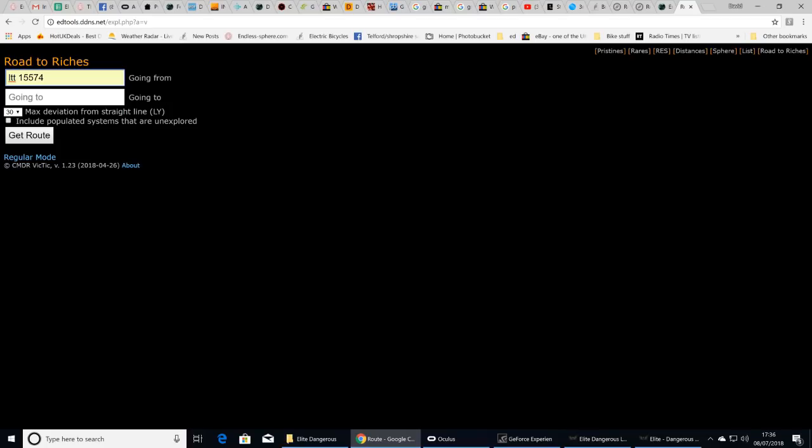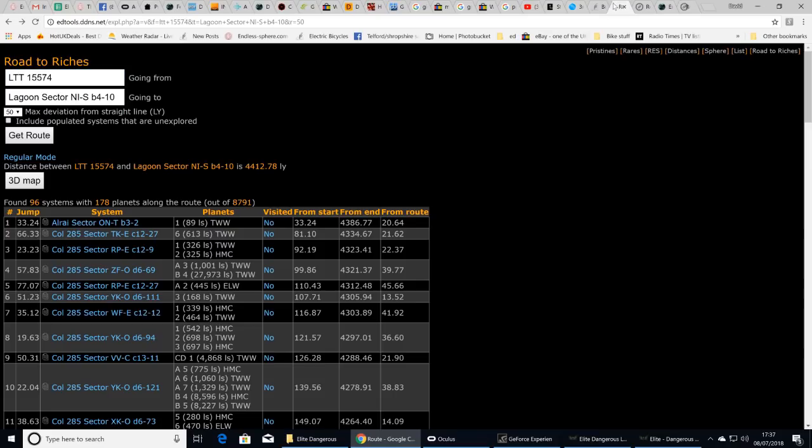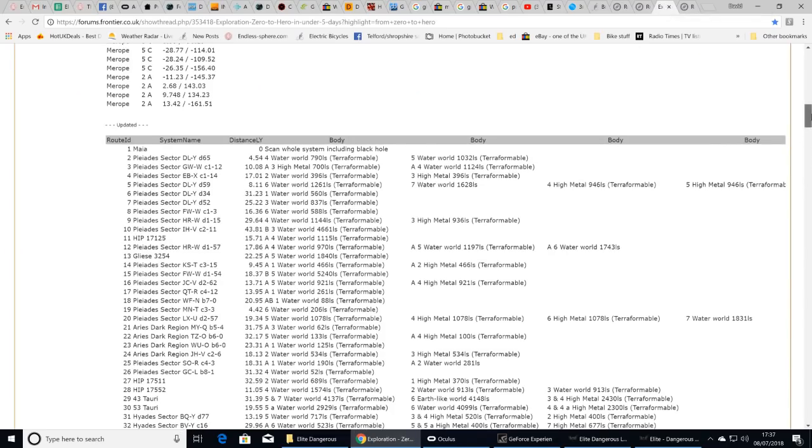Another 5,000 light years will unlock one of the engineers, because you need to travel 5,000 light years from your start. One of those systems has a station with repair facilities, so if you've taken damage you can get repaired, do the remaining distance, come back, and then return to sell your data.